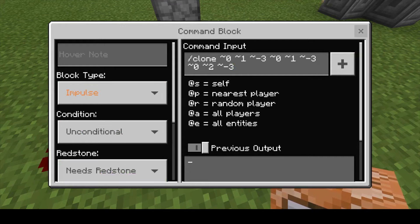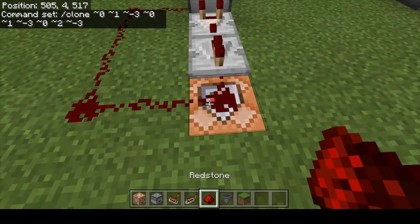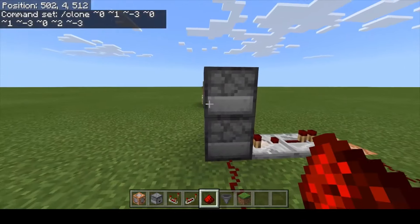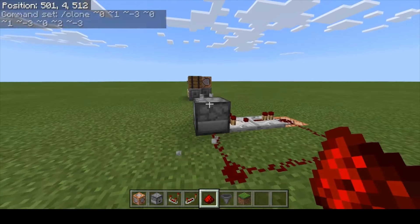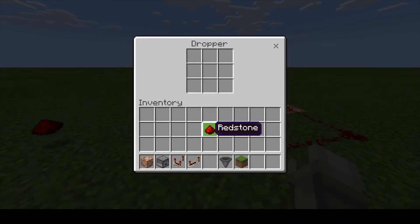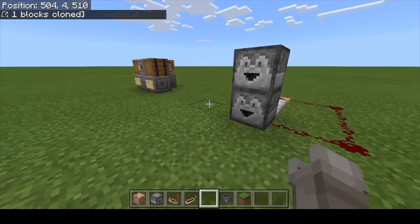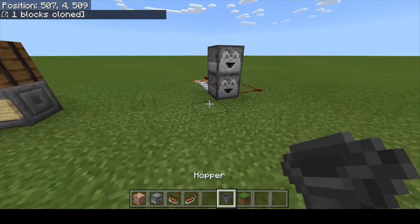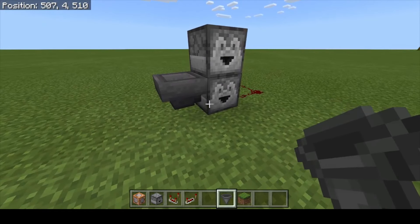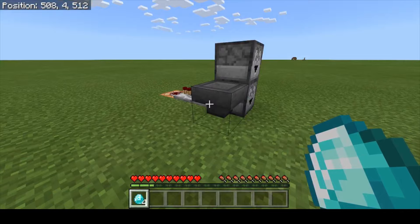The circuit will handle all of that for us. Don't forget to replace your redstone dust on top of the command block. If you want to test it, get rid of the top dispenser, throw something in the bottom dispenser, and you'll see instantaneously the top one reappears and ejects a duplicate of whatever you put in the lower dispenser. To make it more automated, add a hopper on the side going into the bottom dispenser.